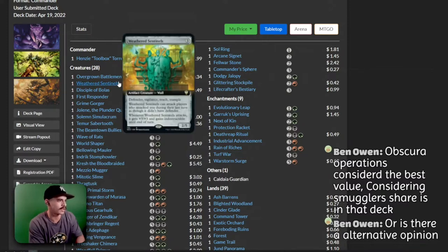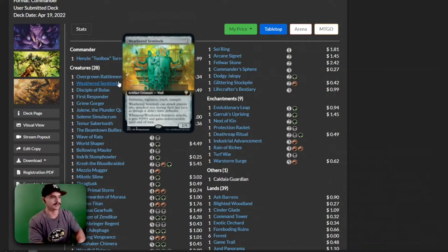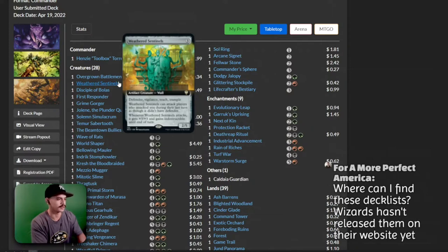We have a Weathered Sentinels — this is a new card. It has Defender, Vigilance, Reach, and Trample. Weathered Sentinels can attack players who attacked you during their last turn as though it didn't have Defender. Whenever it attacks it gets plus three, plus three and gains indestructible — so you get five trample damage because they attacked you. I think we immediately take this card out of the deck; I don't really want that card inside this deck.